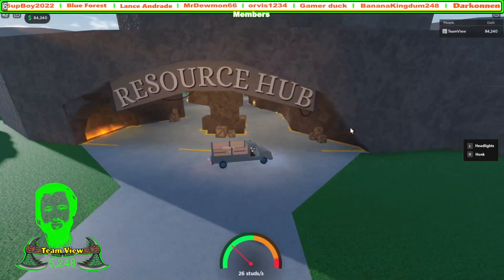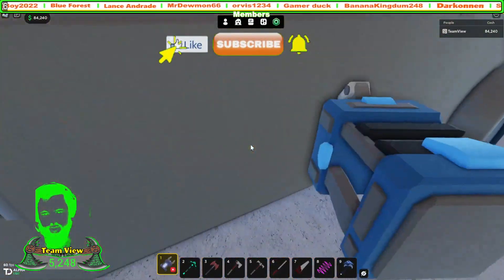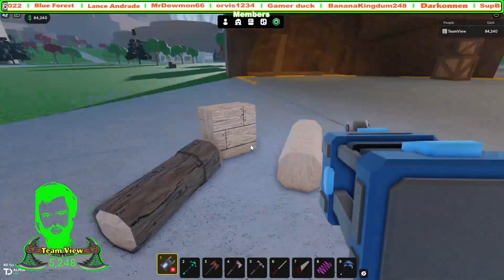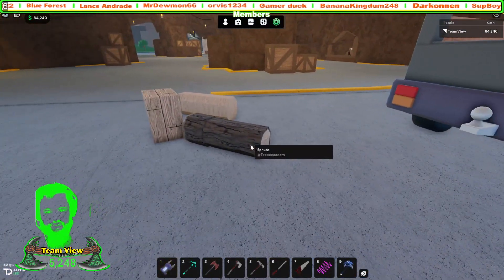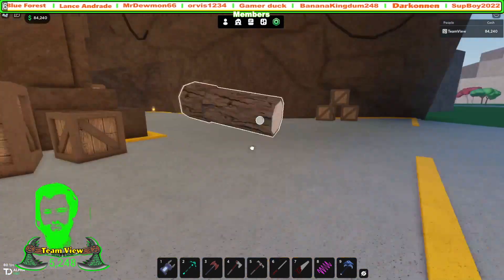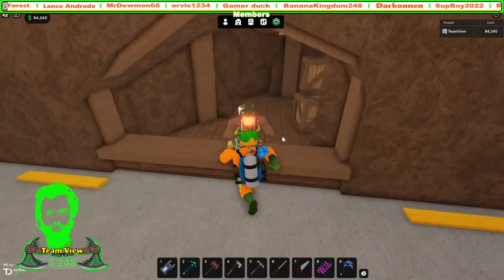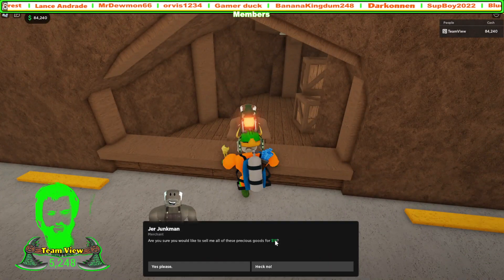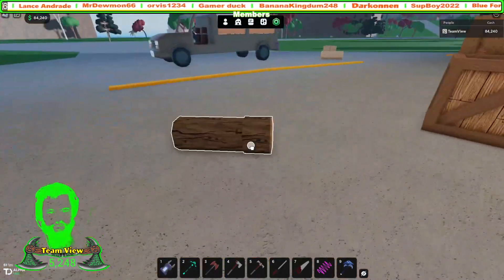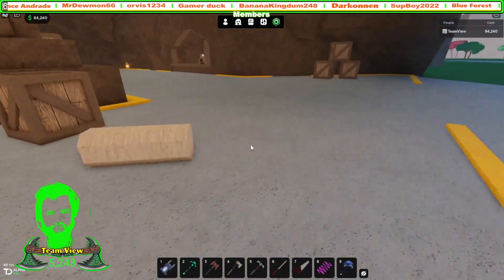Here we are at the resource hub. Let me get these out of my truck. We're gonna find out how much these are worth. I'll start with the raw spruce wood — the bark, the log — and see how much this is worth. That is worth 18, so it's not worth much in raw form. Let's check out how much it's worth when it's sanded.